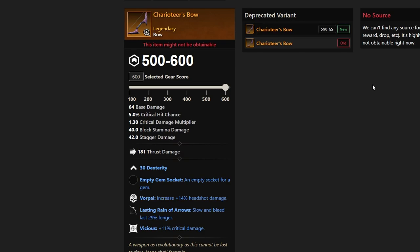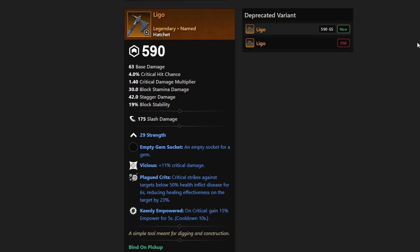Let's get on to Ligo, which is from Lucius, one of the bosses in the dungeon. This one gives you Plagued Crits, Keenly Empowered, and Vicious, which is very nice. Anything with Plagued Crits that also has Vicious or Keenly Empowered is going to be nice to have.